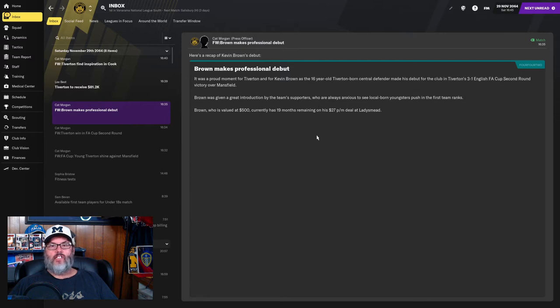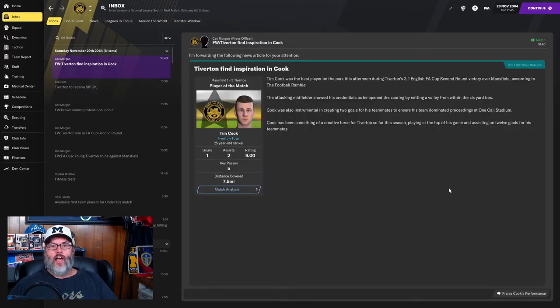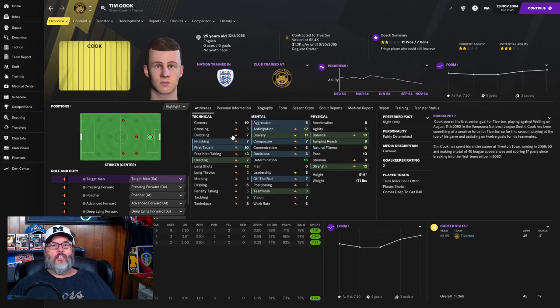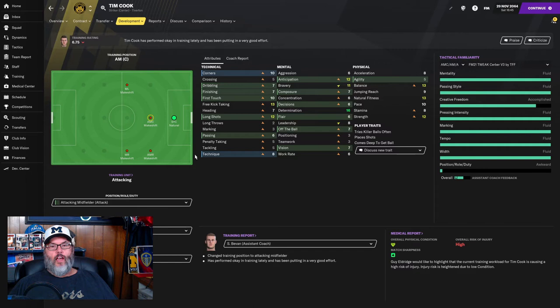That picks us up $81,000. Kevin Brown makes his debut. That should put us in the black. One goal, two assists, and a nine rating for Cookie. We're going to actually start training him in that spot and see what we can do there. Tactically he's really good — just position, role, and duty. So hopefully we can get him developed there. I think we've got a new trio up top with Cook in the mix.